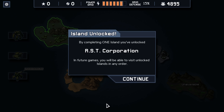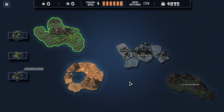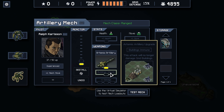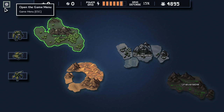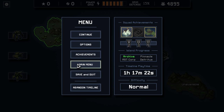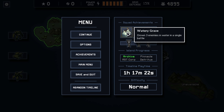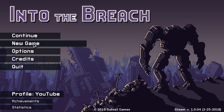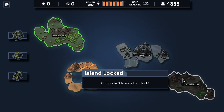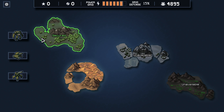Everything is spent — leave the island. By completing one island, you've unlocked RST Corporation. In future games, you'll be able to visit any of the unlocked islands in any order, which is cool because depending on the mechs you choose, that's going to determine which islands you want to visit. I'm pretty sure what we want to be doing now is go into this area — there's different Vek there. The way I understand it is we want to actually complete all of the islands with this mech, and then when we go back to the main menu and start a new game on this profile, I think you unlock the additional guys. Because if I go continue, it's just taking us back in here. So we got to go through with all of these guys first and then we can unlock the new mechs, but we did get two gold pieces already from the achievements, so I feel pretty good about that.